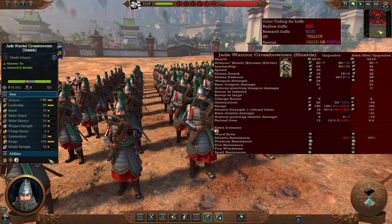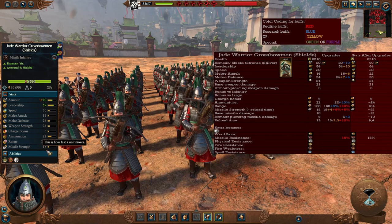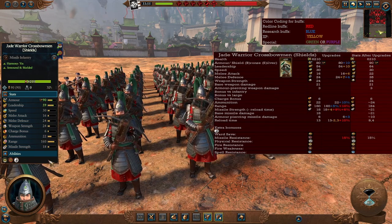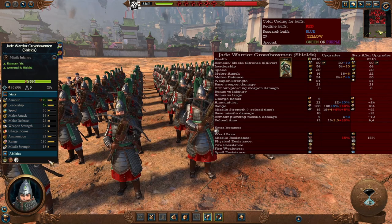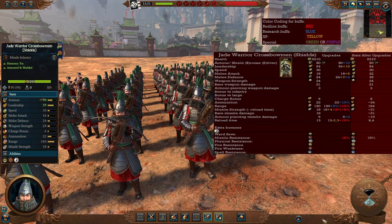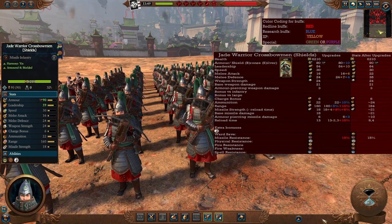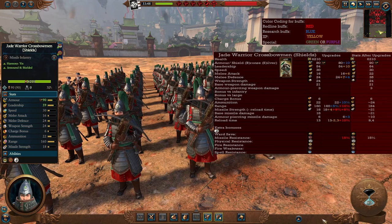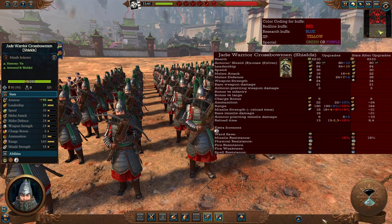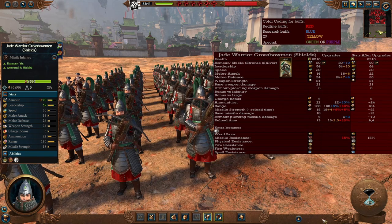The Jade Warrior Crossbowmen with Shields are the same unit but with a shield, allowing them to survive better against enemy missile attacks. Bring these especially against armies that have a lot of missiles. In the late game they gain the same bonuses — reaching 184 range, which is excellent for a crossbow unit — along with better missile strength and reload time.